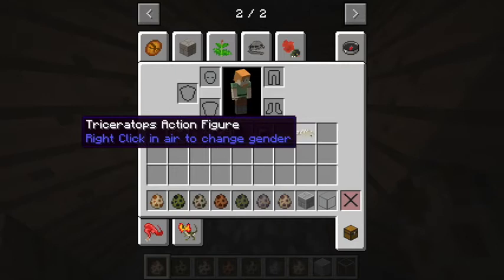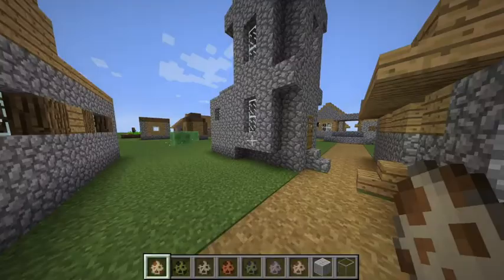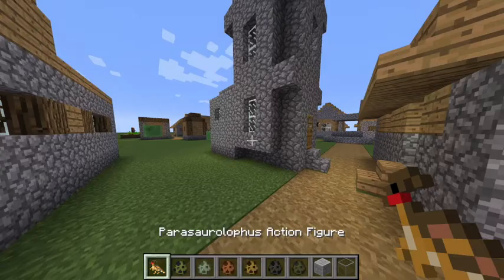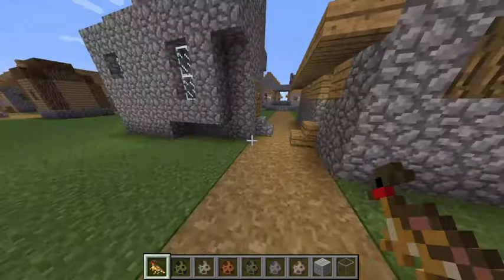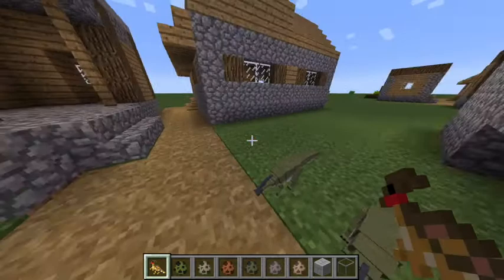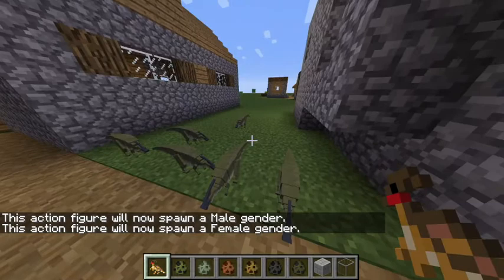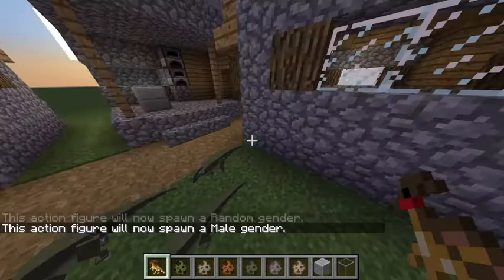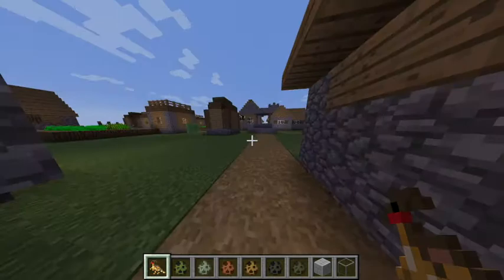If your people don't know what a Parasaurolophus looks like and don't really want to see it roaming around, you'd actually want to do this. We'll just look at it. This is a Parasaurolophus — this is an action figure. Wait — why don't I get the... Oh, this is all female. There, that's a male. This is the female. That's the male. And they're actually toys, so you can't do anything but place them.